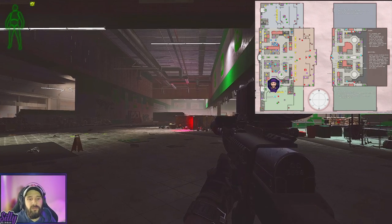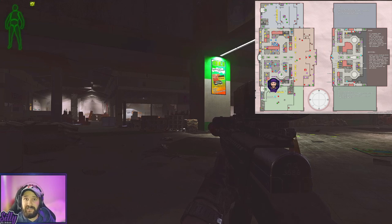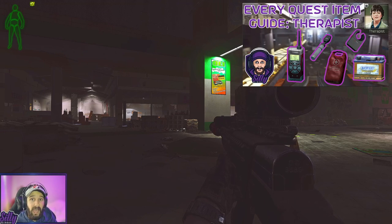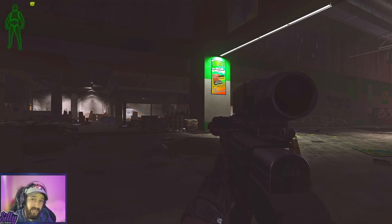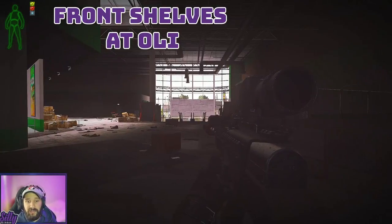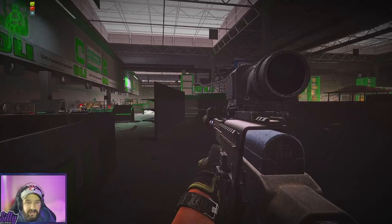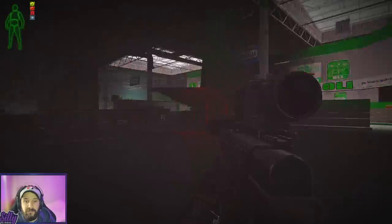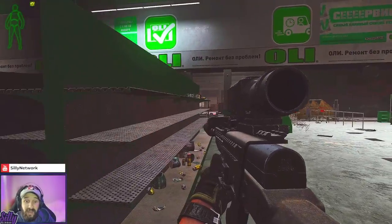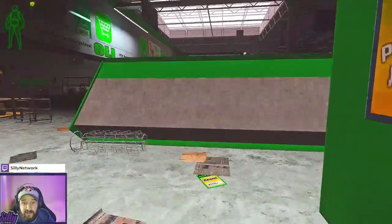Next, we are on Interchange and here we are going to be doing Sanitary Standards part one and two. I'm going to show you everywhere you can find those gas analyzers. If you want a more in-depth guide, check my Therapist guide to finding every item. Currently we are at the front of Oli — the first place I'm going to look for gas analyzers is all of these shelves right next to the cash registers. I like to look along the edges because you can look down the shelves and notice if anything's on them.